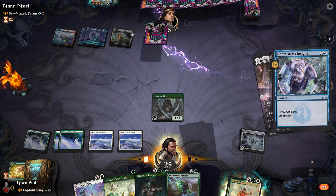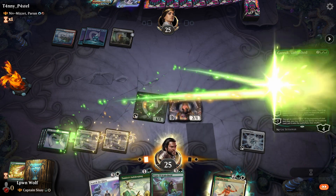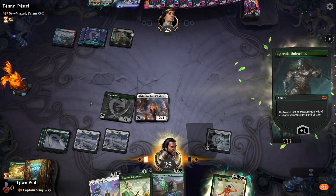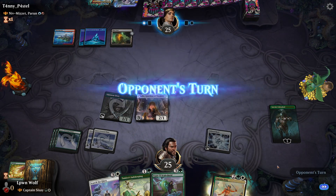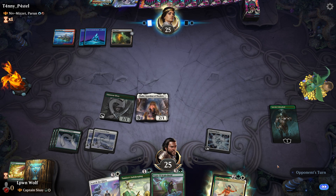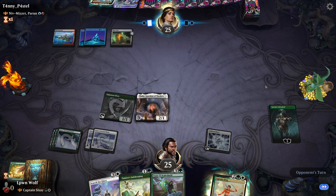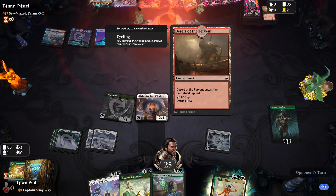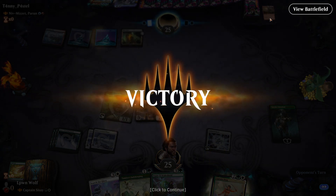Chemister is in sight, so let's go for Garruk as well and tick up. I want to get to seven loyalty because that'll be really good for us — putting creatures into play from our deck. Interestingly they're cycling, which means they're screwed on mana. They discarded a land, which is a bit odd. It would have been better to just play that land — but awesome, beating a Niv player!